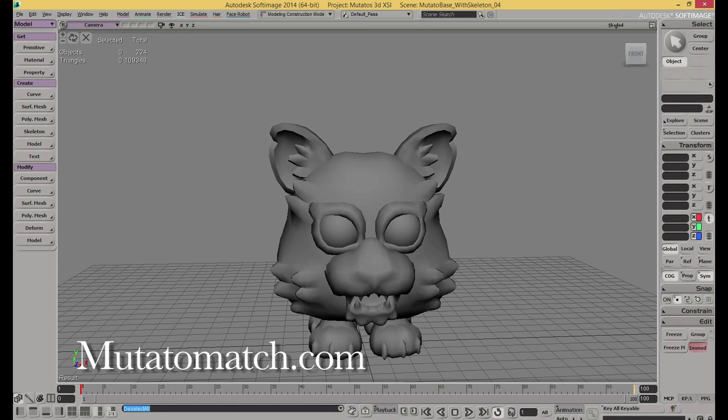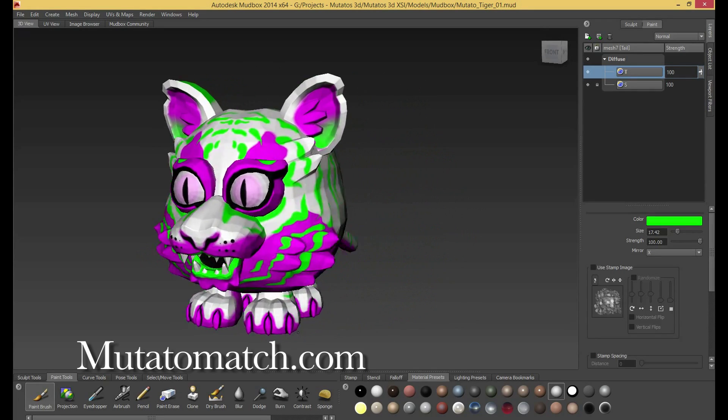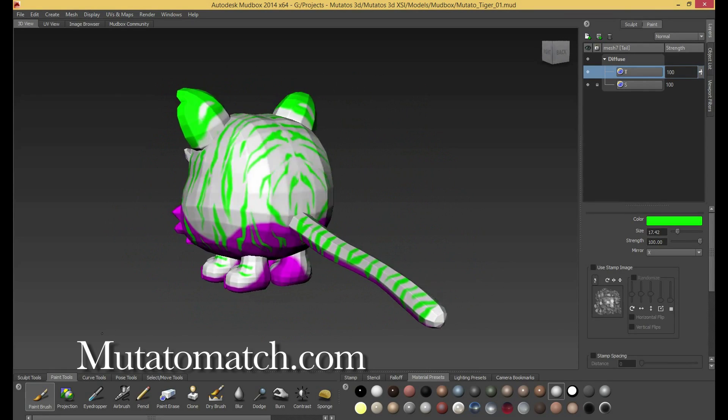Here's another quick look at the tiger and here is also a texture for the tiger Mutato. This guy's not quite done but that's pretty darn close to what it's going to be.